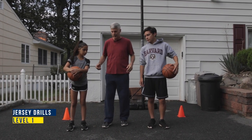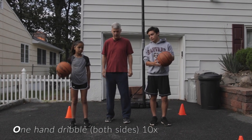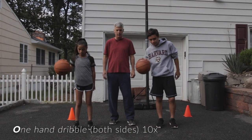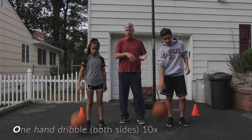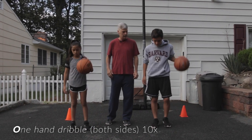So let's do level one. Peter's going to join us too — they're both better dribblers than me. You're going to dribble right hand 10 dribbles. Ready? Go. This is level one, just 10 dribbles. Once you're done, switch to the left. Whatever we do with one hand, we do with the other, so we build them both at the same time.